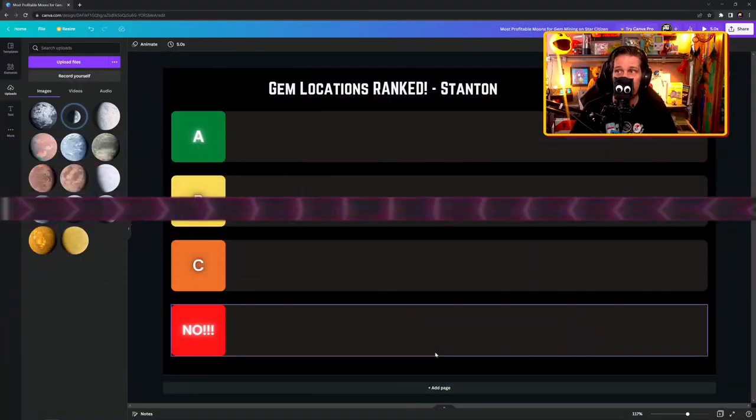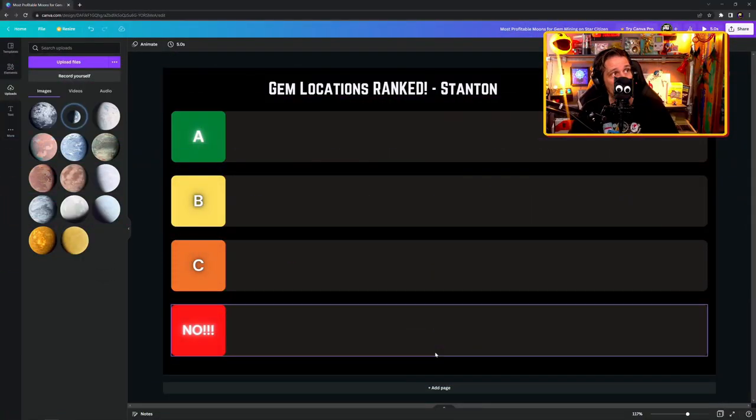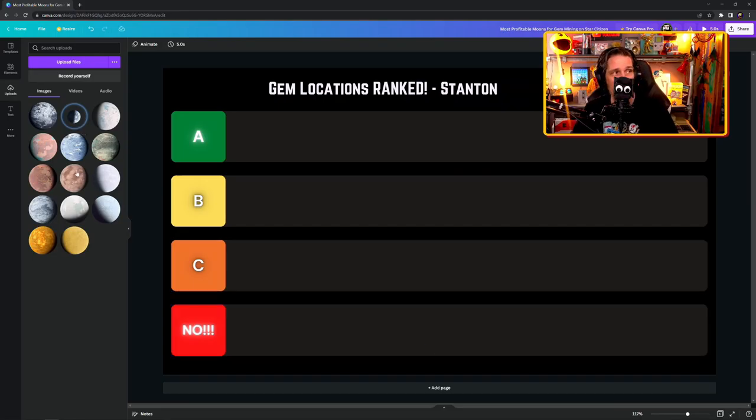I'll switch over screens — I'm using Canva. I've got all the different locations I want to look at today: the moons plus a couple of planets thrown in for good measure.